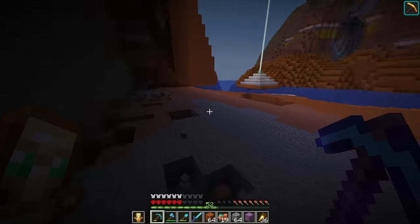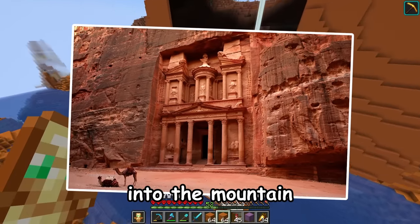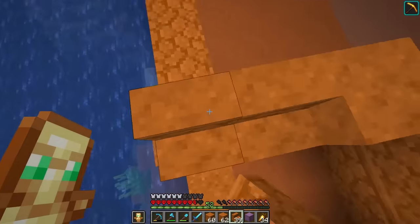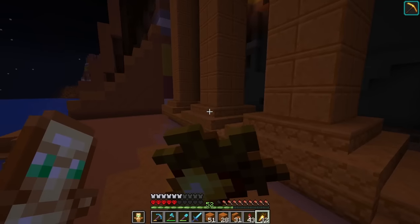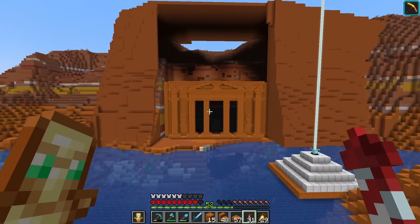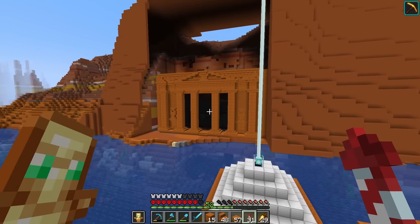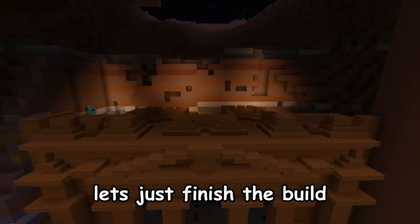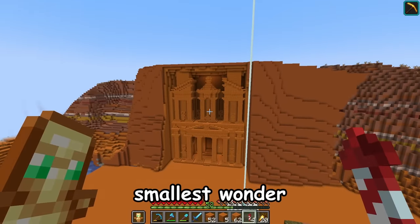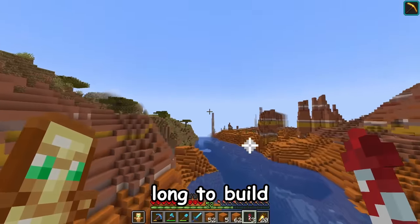Oh, finally. It's not that bad. Now, Petra has its structure sculpted into the mountain and I want to try to mimic that. I just want to start with the bottom area of the build. It's actually looking pretty good. I mean, yeah, I did just copy it from the actual place, but don't judge me. Let's just finish the build. And there we go. This is the second smallest wonder that I'm going to have to make, and it still took me so long to build.